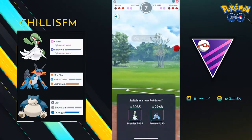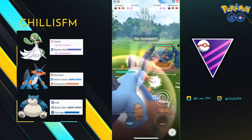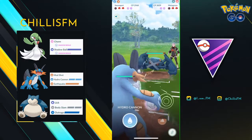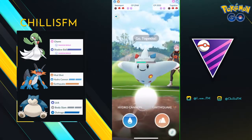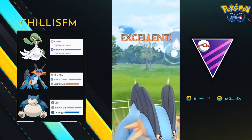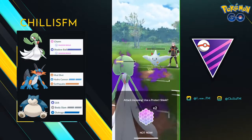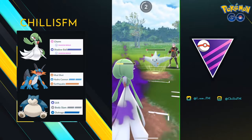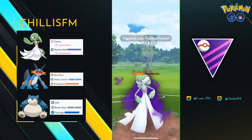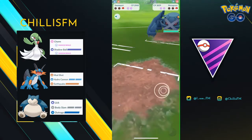My opponent doesn't wait for the Switch Clock to run down and brings in Metagross — this is a huge opportunity for me. I'm able to align my Swampert with the Metagross, which is great. They bring in Togekiss and I go ahead and throw a Hydro Cannon. Remember, Gardevoir can't take out Togekiss by herself. Togekiss throws an Ancient Power — I know it won't take me out, so I don't shield. Togekiss goes down and Gardevoir has just a little bit of health, so my opponent's only able to farm one Bullet Punch.